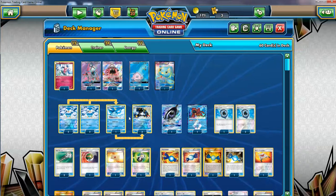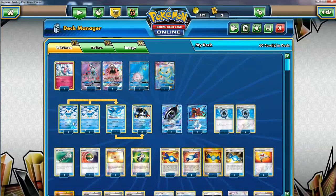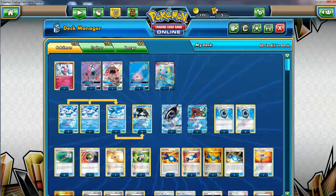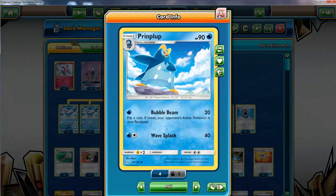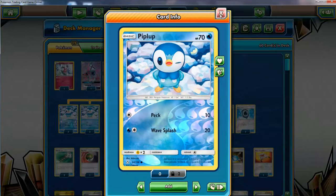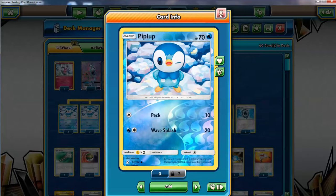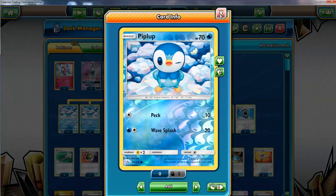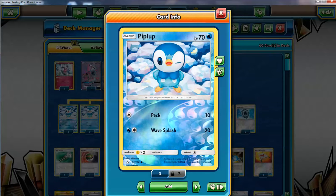Anyway, back to the deck. I run a four Piplup line — great with 70 HP, that's excellent. And I run the Piplup with 90 HP from the original Diamond & Pearl art. Its attack can come up sometimes, but I'm running this one as opposed to the other Piplup with 60 HP which has a small spread/snipe effect. The 10 extra HP is very important — it means you can survive much easier against certain GX decks, surviving with 10 HP to get a turn to evolve.